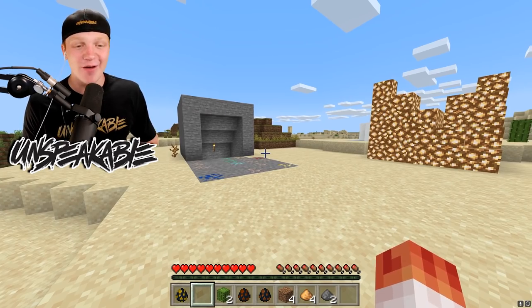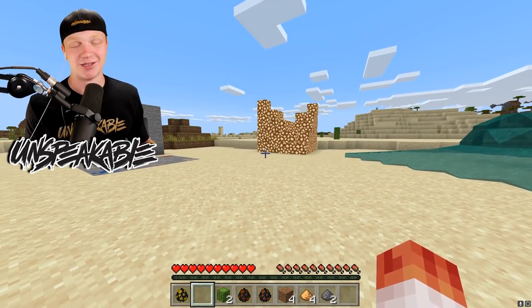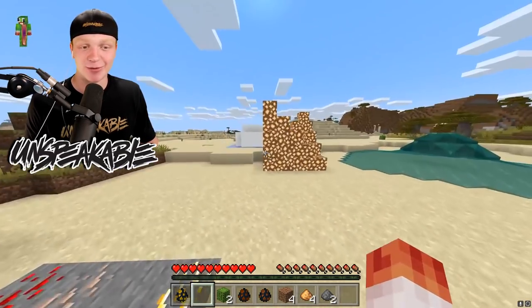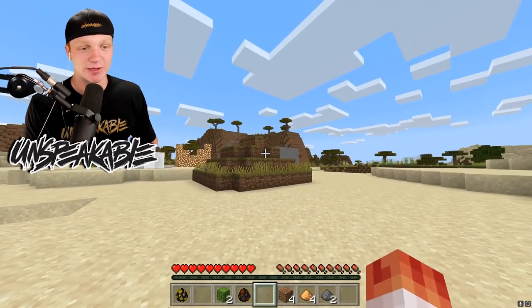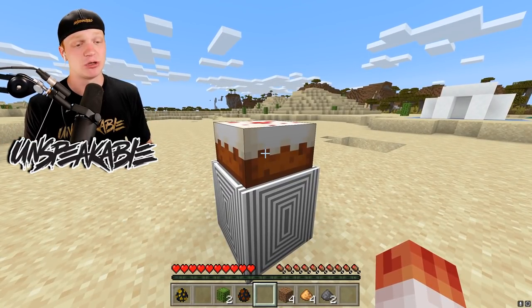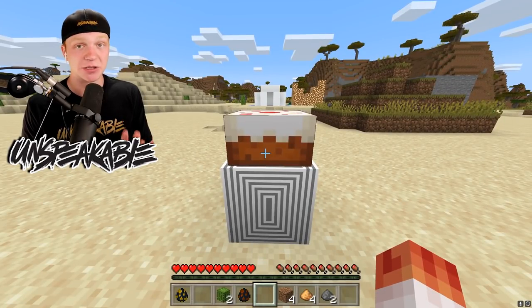Those five creepers and the water creeper too are creepers that you want to run into. And if you do run into them, let them explode because they'll probably give you something really, really good. Another look at the Cake Creeper - he takes his sweet time too. But there you go, then you have a cake. The cake is not a lie, by the way. It is a real cake, I promise.